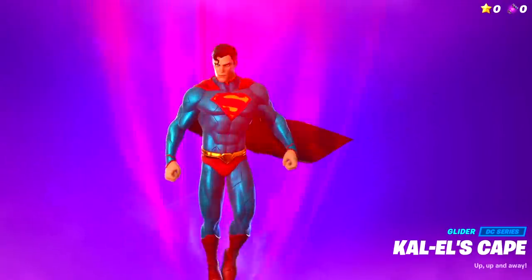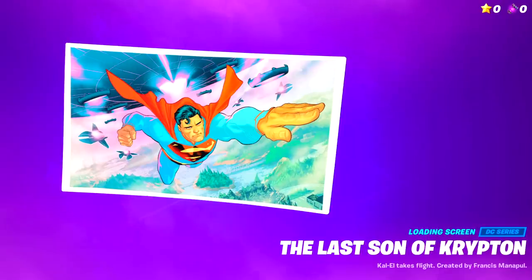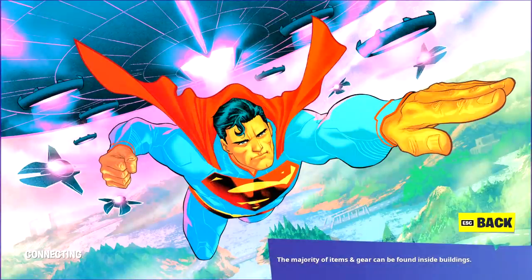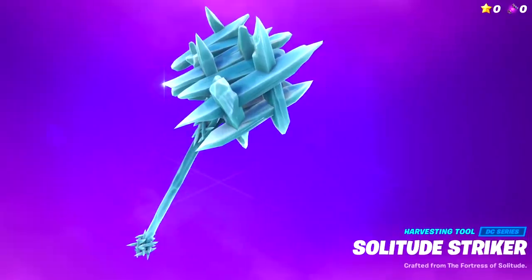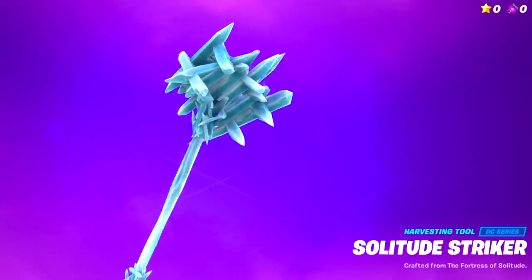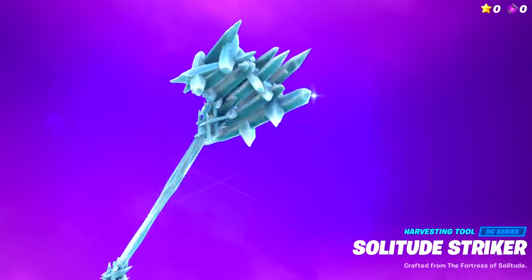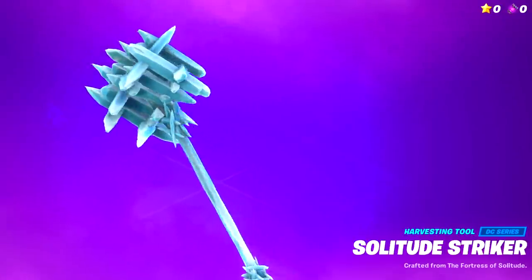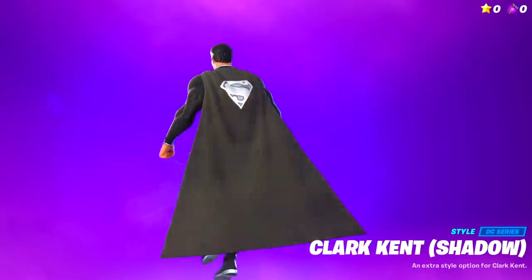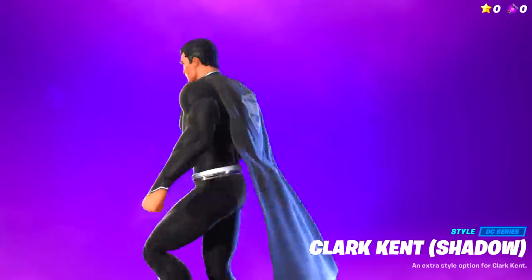The next reward is the Kalo's Cape — the awesome Superman cape. After that comes the Last Son of Krypton, a DC Series loading screen. You can also unlock a Superman banner icon, and a pickaxe called the Solitude Striker, crafted from the Fortress of Solitude and part of the DC Series outfit. Last but not least, you can unlock the shadow style for Clark Kent.